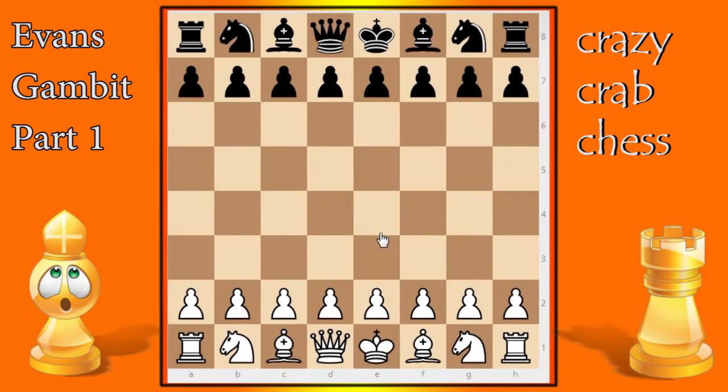Crazy Crab here, and today is part one of my new series where we're going in-depth into the Evans Gambit. We want to cover every possibility — there are billions of possibilities so it's impossible to cover them all, but I want a really in-depth look at the Evans Gambit because I love it. It's a great gambit and it will give you great attacking chances as white.